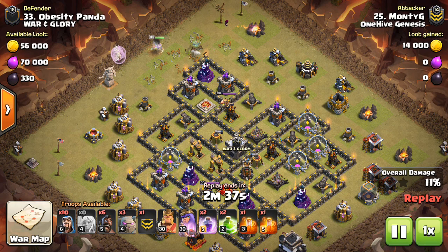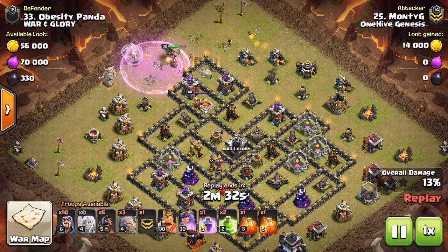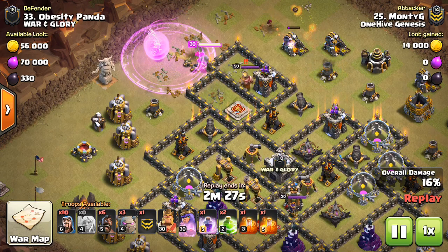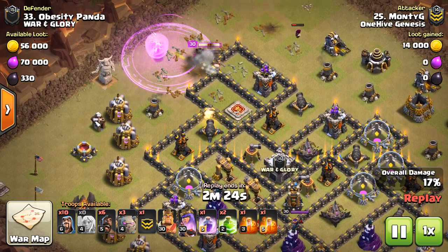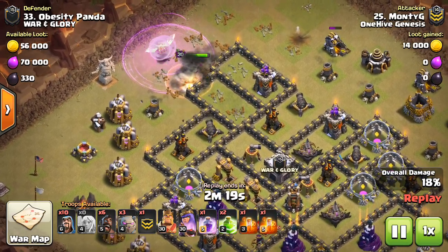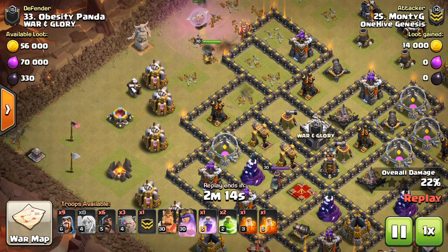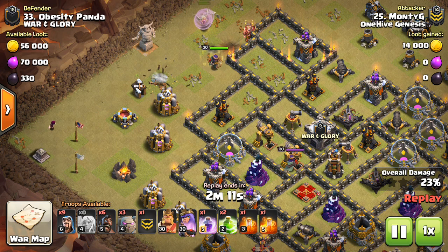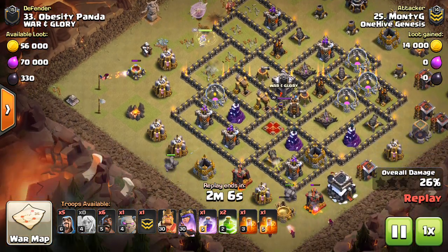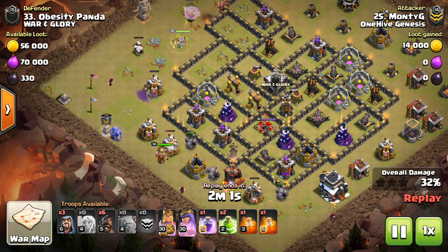Another example here — just start off your queen. If you know on a cleanup attack where the Teslas are, that's a good place to start her. Just try to get some defenses. Typically you can use one of your rages on her. Pretty easy funnel placement. Just don't put her in a place where the healers are going to get shot down if she walks the wrong way. To maintain that room for error, you want a lot of contingencies. If she goes the other direction, start your kill squad from the other side. It's a great attack strategy in that you can adapt very easily.